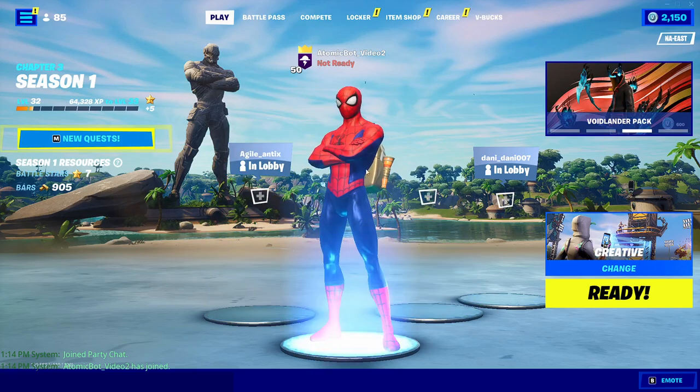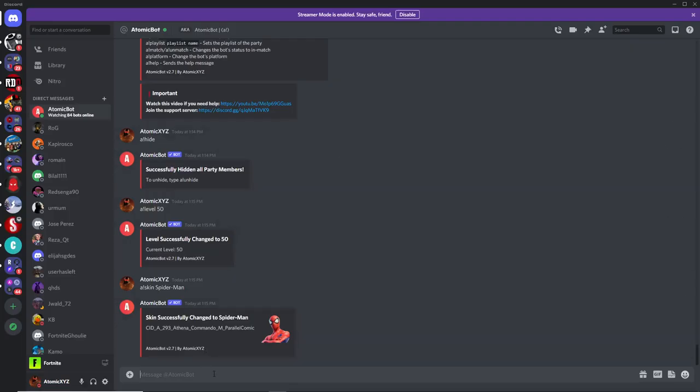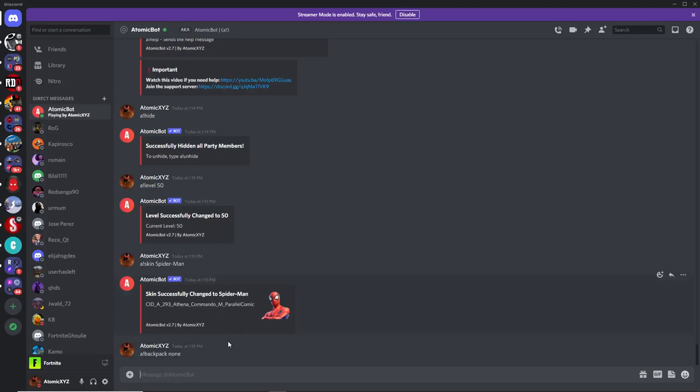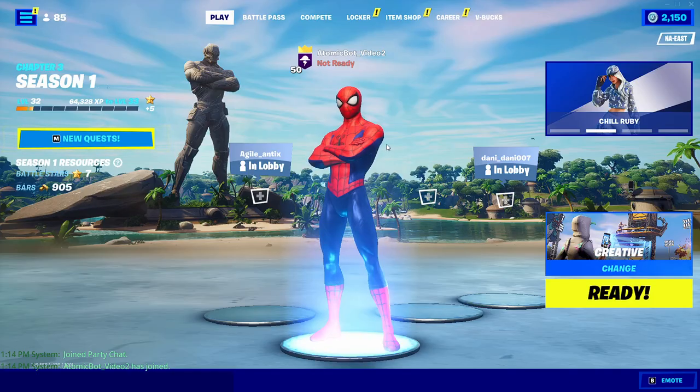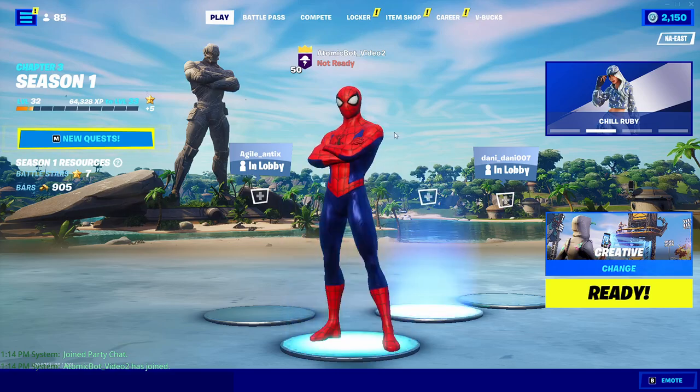You'll see Spider-Man has a backpack. If you want to take away that backpack, do A!backpack none — that will remove the backpack. You can also type A!backpack clear; both of those will work. And you can see there is no backpack anymore.